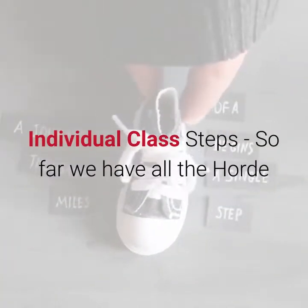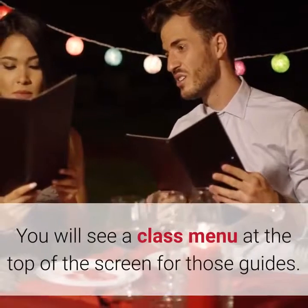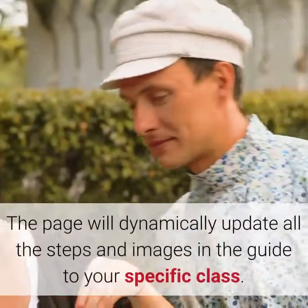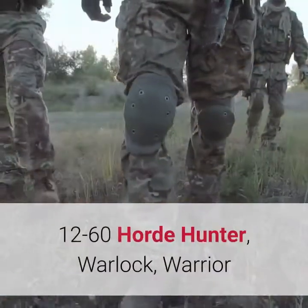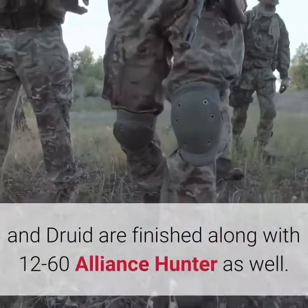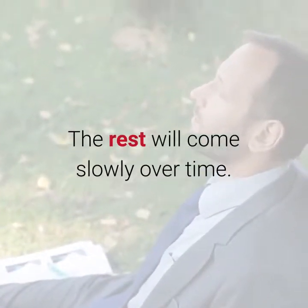Individual Class Steps: So far we have all the Horde and Alliance starting zones complete with all class steps. You will see a class menu at the top of the screen for those guides. The page will dynamically update all the steps and images in the guide to your specific class. 1-260 Horde Hunter, Warlock, Warrior, and Druid are finished, along with 1-260 Alliance Hunter as well. The rest will come slowly over time.